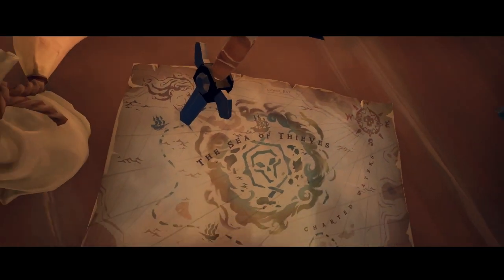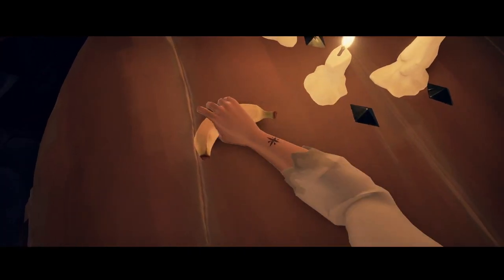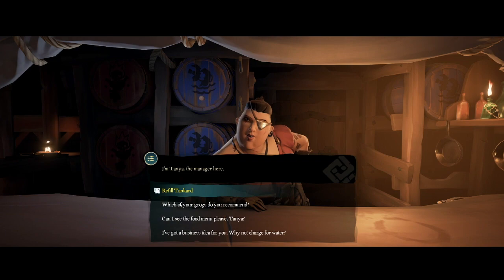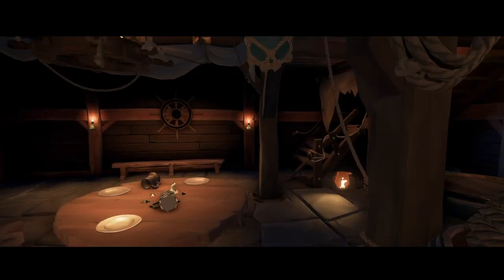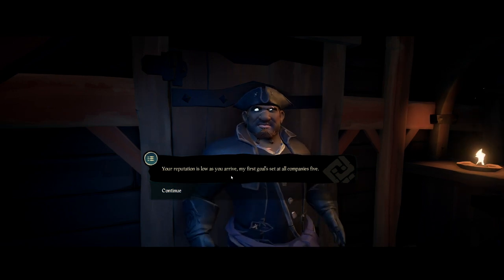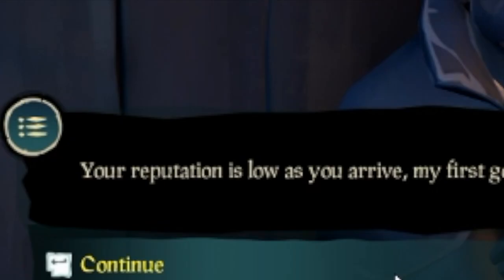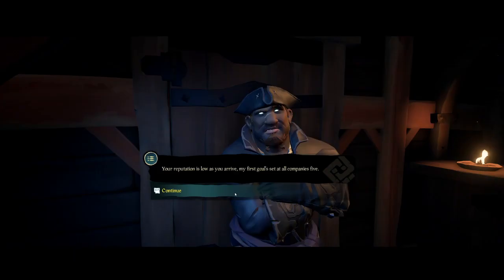After you've chosen your character, you'll find yourself in a random outpost tavern. Here, free grog is provided at the bar. Also, on your left, you'll find a mysterious stranger who will talk about your reputation level when you walk up to them. We will cover what reputation means later on, and each time you reach a certain reputation level, the stranger will speak to you about it.